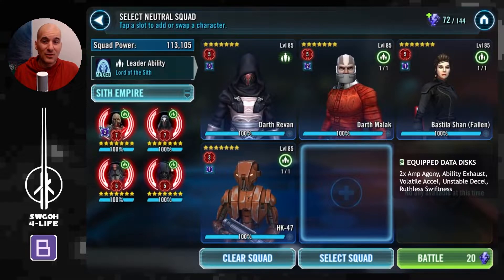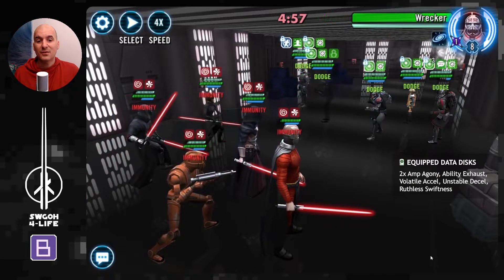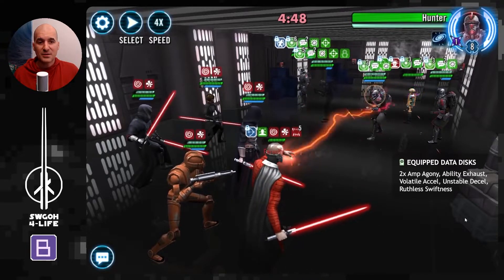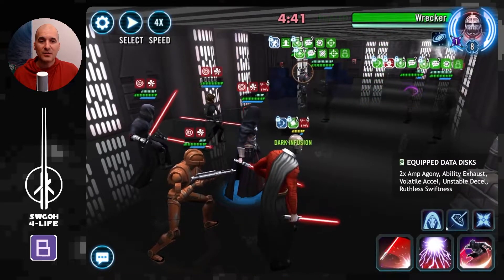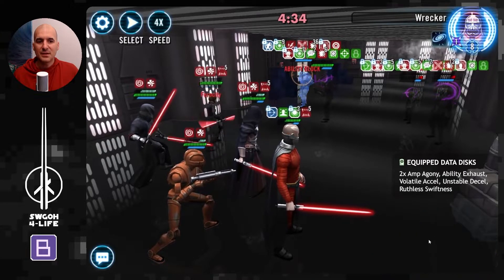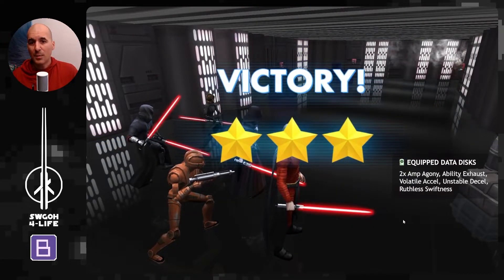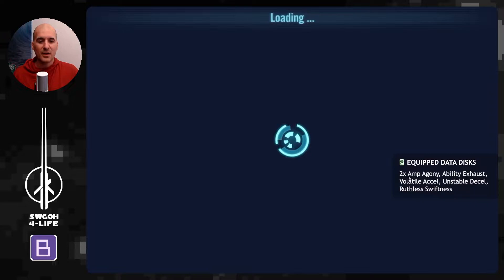Darth Revan is going to work here. The tricky thing is Echo's healing immunity can't be resisted, so your Malak when he's getting pounded — if this were an over-prepared Bad Batch team things would be different, but versus over-prepared Bad Batch this can still work. Malak finally gets his bonus turns and shakes off that healing immunity. As soon as Darth Revan gets a turn it's game over: all the debuffs, Fear, Pestilence goes out, more debuffs, Wild Lightning, then HK follows up with his AOE, more debuffs. You just have to survive Bad Batch's opening plays, and if you do you can turn the tables.